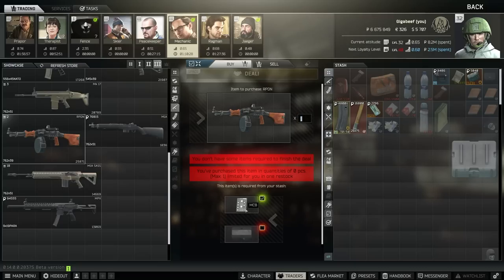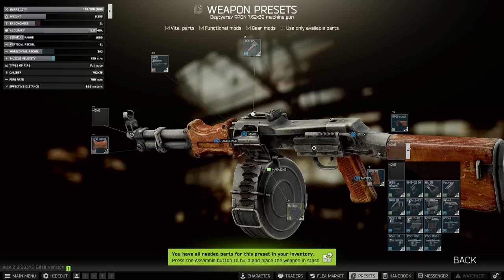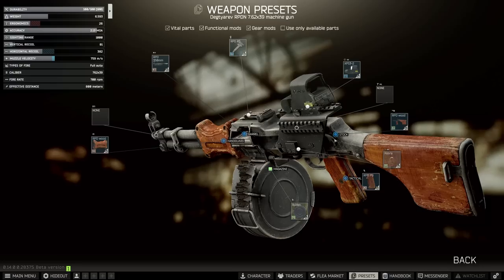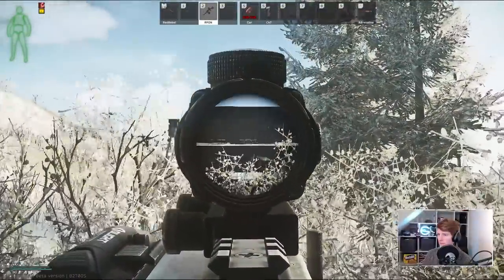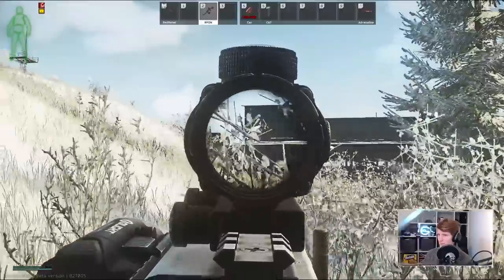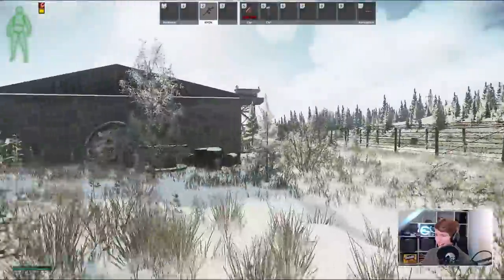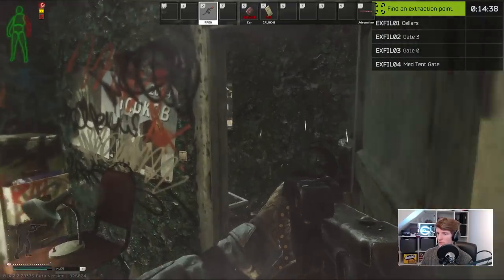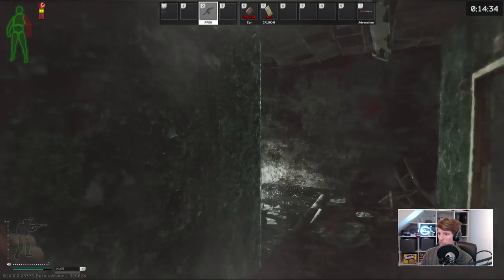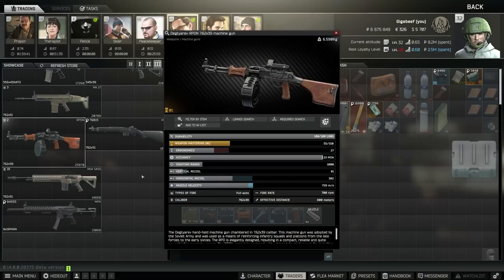Next we have the RPDN, which is an extremely fun weapon. As pointed out with the Prappor version, this one has a rail where the other one does not — given the N in the name. You can either use the optic it comes with, the OKP7, or swap over to the Cobra, and put on whatever sight you like plus a laser on the side since there aren't any other mounting points. This is also the shorter version so it's very slightly more ergonomic and you can add the thread adapter on the front for two extra ergo. It literally only has full auto — you cannot change it to semi — and it only comes with 100-round magazines; there are no other mags for this weapon. It's also 700 RPM, slightly faster than all other AKs except the AK-12, and since it fires 7.62x39 it's a complete bullet hose. I paired this with US ammo and it worked a treat.